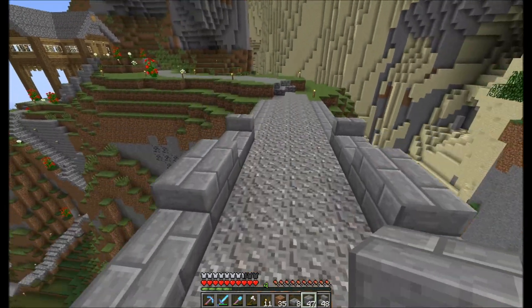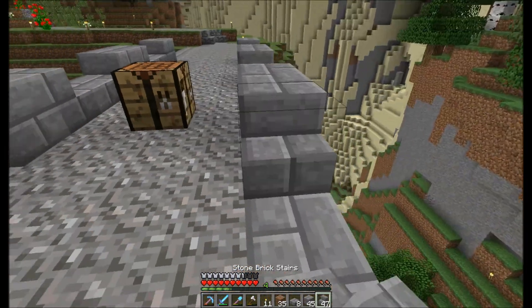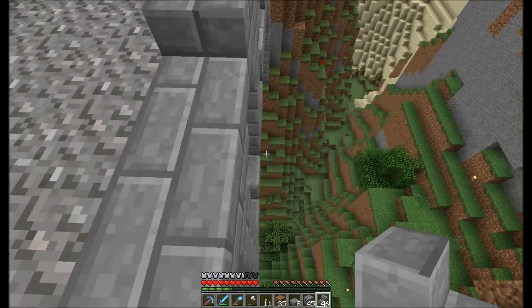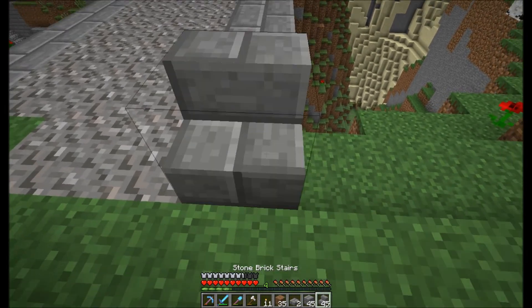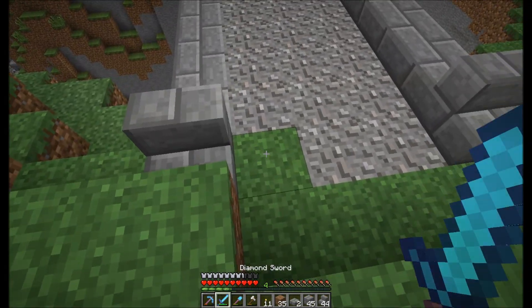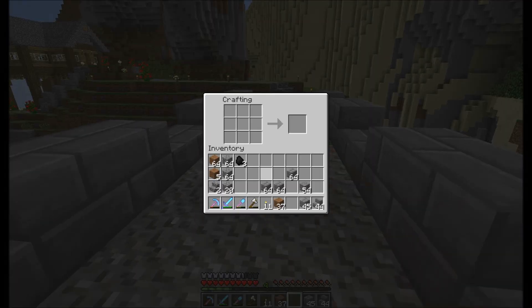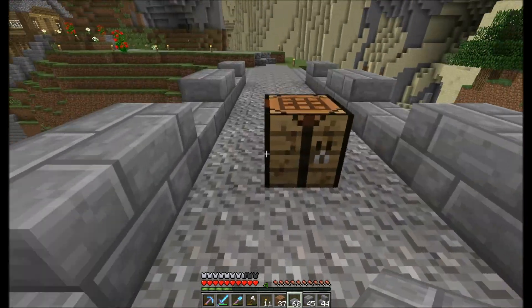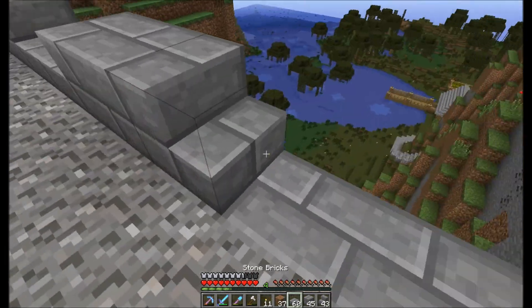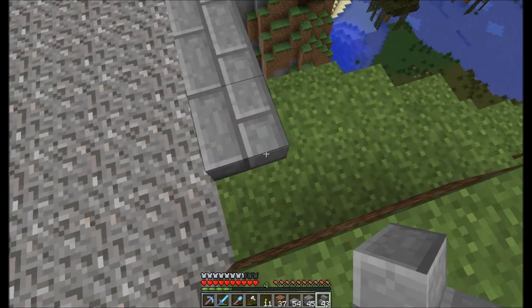Alright, here we go. Obviously these aren't very good arm rests — you can just walk over them, so that's no good at all. Let's see. This is where the bridge starts, pretty much. We're going to change that to slabs because we need them a lot — the arms. How much is that? One, two, three, four, five, six — and the stack is like a cell.